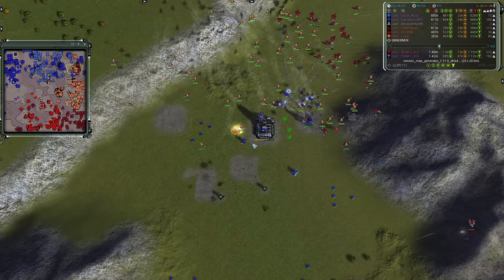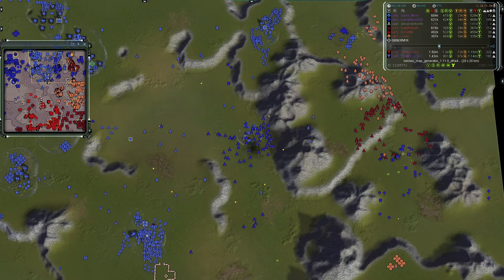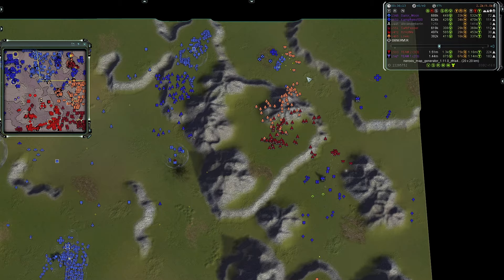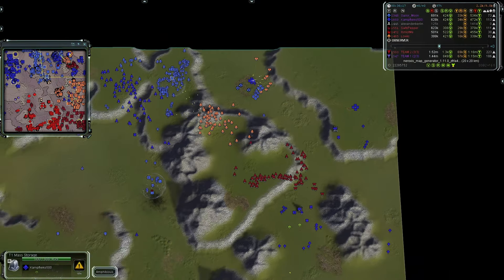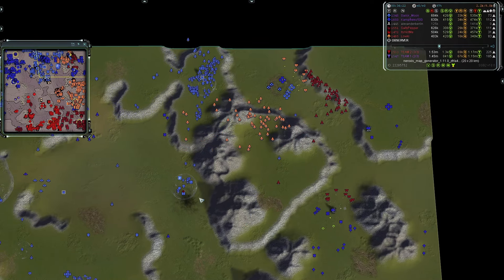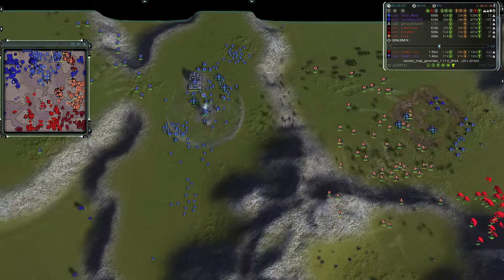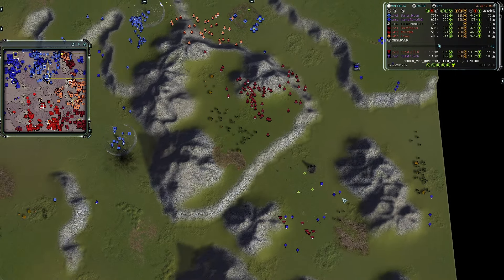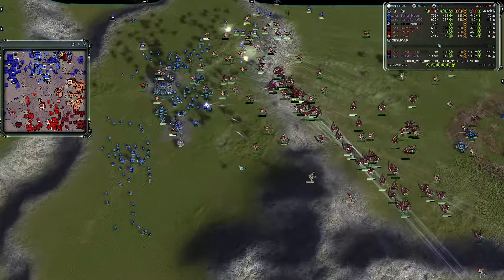T2 gunships from Salty Pepper and T3 gunships from Loki — heavy gunship presence for team two — are able to raid everything team one owns. Not a lot of AA coverage there. Those gunships move in and go after the SAM facilities for team one. If they group up with gunships from team two it will do a decent amount of damage, but it looks like Salty Pepper will retreat.